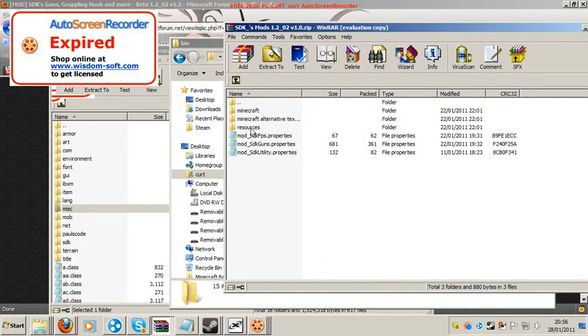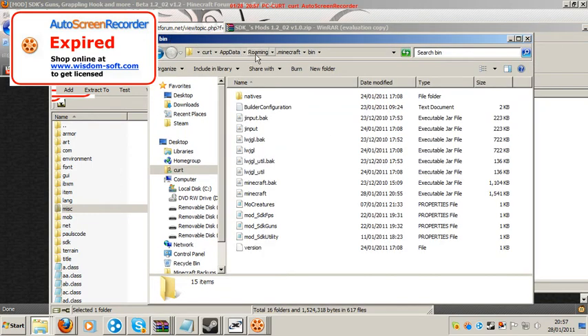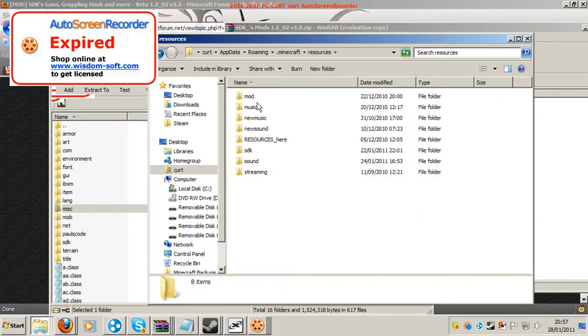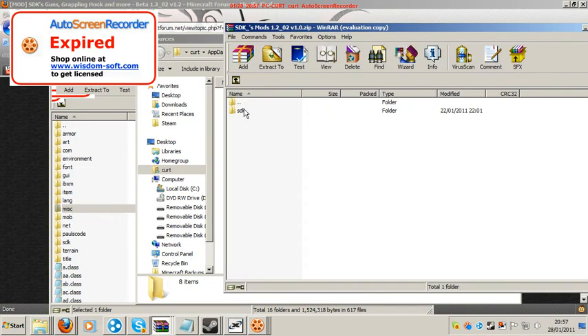Then you have one folder left called Resources. From bin, click on dot Minecraft, and you'll see a folder called Resources. Go to that — there should be all these folders. Drag the SDK folder from the archive straight into here.